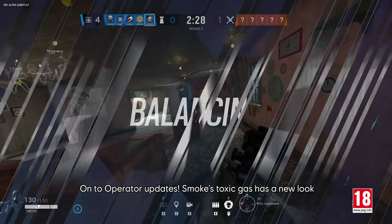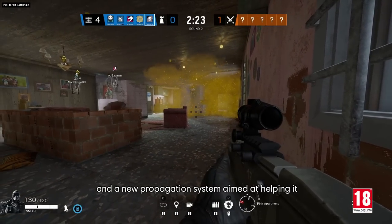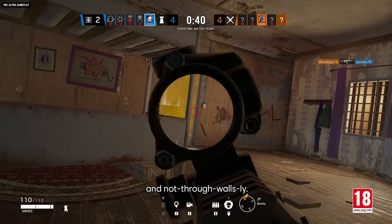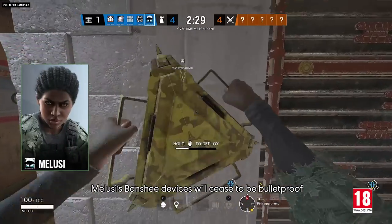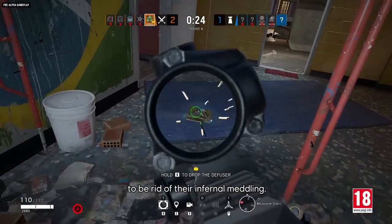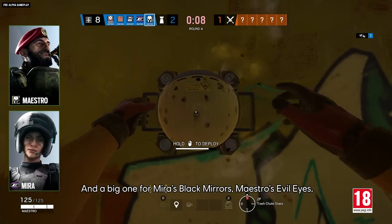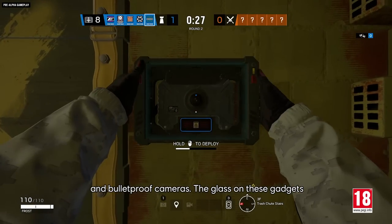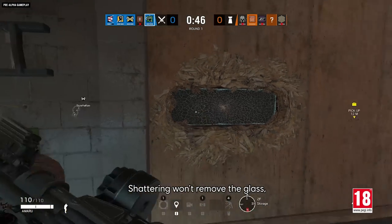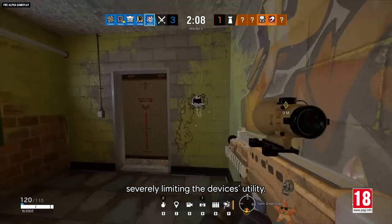On to operator updates. Smoke's toxic gas has a new look and a new propagation system aimed at helping it spread more naturally and predictably, and not through walls. Malusi's Banshee devices will cease to be bulletproof when they are active, letting attackers shoot them to be rid of their infernal meddling. And a big one for Mira's Black Mirrors, Maestro's Evil Eyes, and bulletproof cameras — the glass on these gadgets can now be shattered by melee attacks. Shattering won't remove the glass, but it will make it impossible to see through, severely limiting the device's utility.